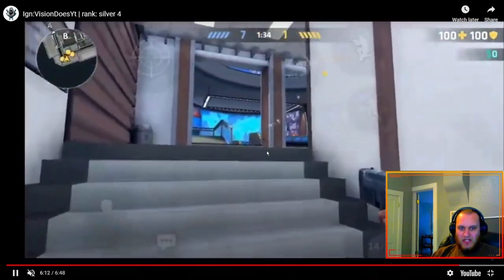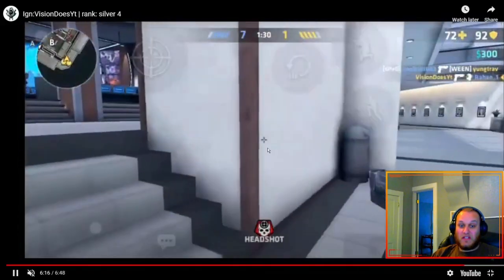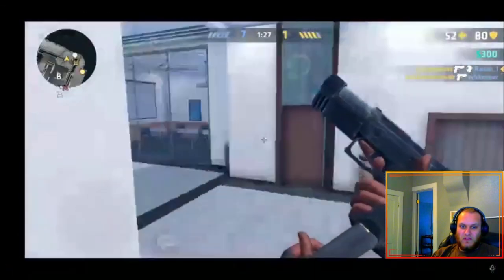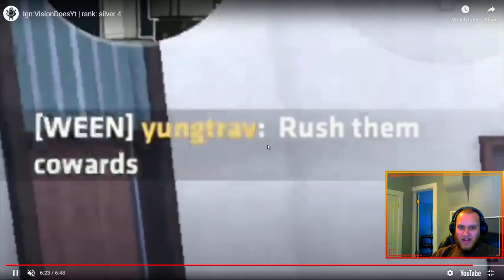They're all outside B — there's one guy on B-site, two in orange. He gets a good headshot, that's pretty good. But he's just going around peeking everywhere without really aiming at anything.